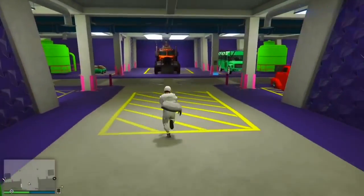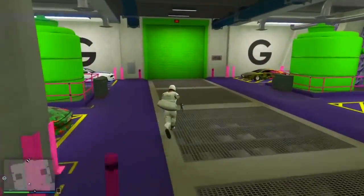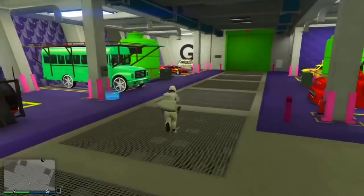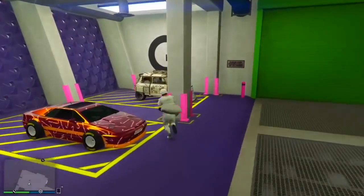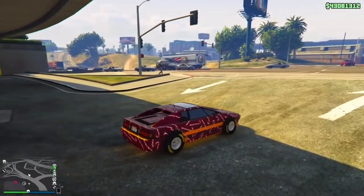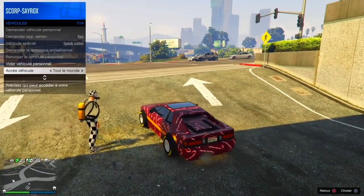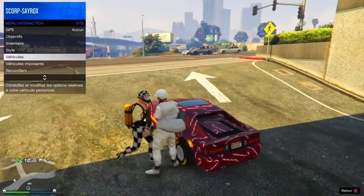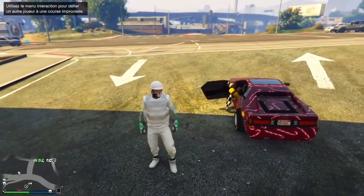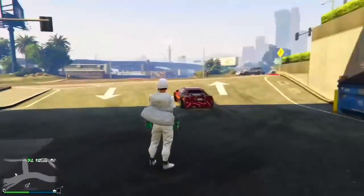Une fois que c'est fait, sortez votre téléphone et cliquez sur l'activité rapide pour l'annuler. Votre Arena War doit être pleine — c'est très important. Vous sortez avec un véhicule, peu importe lequel — vous ne le perdrez pas. Si ça a bien fonctionné, vous ne verrez pas votre ami sur le radar. Mettez l'accès du véhicule à « tout le monde », dites à votre ami de monter dedans, et il patiente à l'intérieur le temps de faire la duplication.